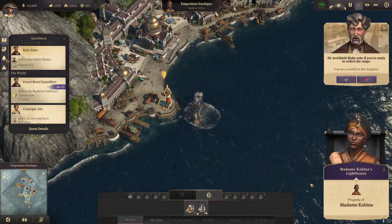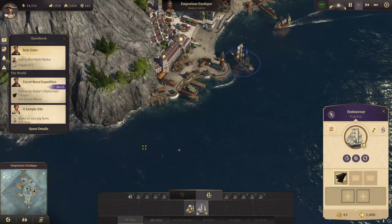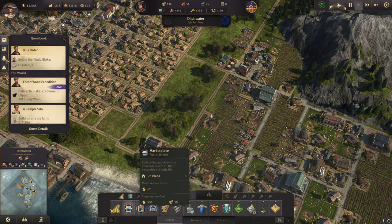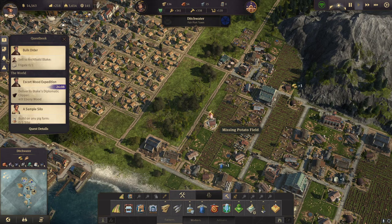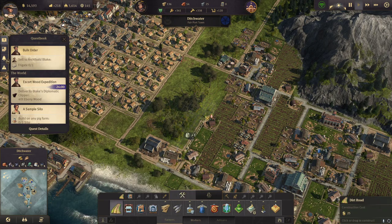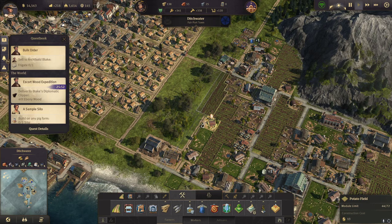Let's finish that quest real quick. We got ebony wood, which we need to deliver back. So let's take the safe route over here and fix our potato field. Let's have the street like this and the potato field over there.